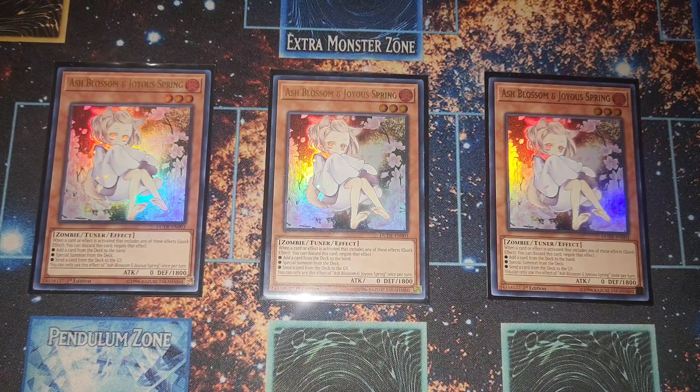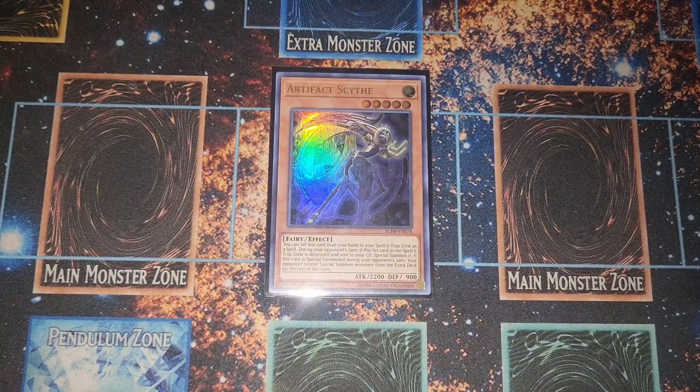For our last three hand traps, I went with the most generic option — three Ash Blossom. Depending on your matchups, you side this out if something else in the side deck is more useful. I just went with the standard three Ash in the main — it's good and hits everything.